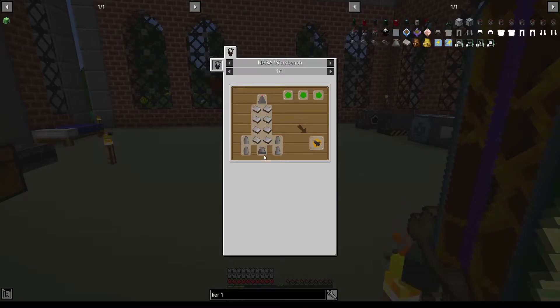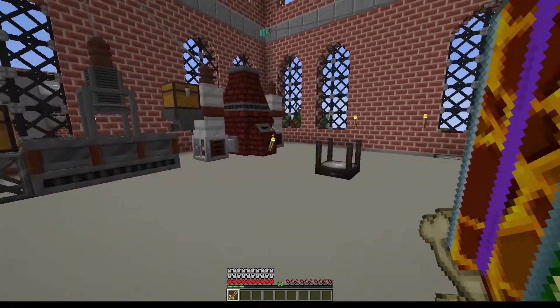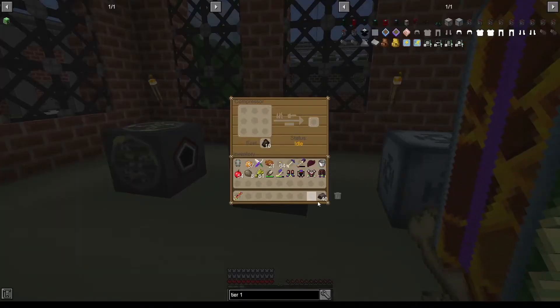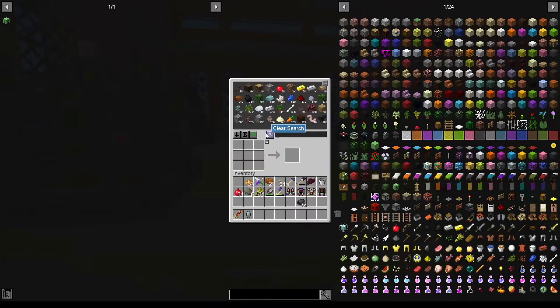For the tier one rocket ship we need one to eight of those tier one heavy duty plates. To craft eight of those we need eight compressed bronze, eight compressed aluminium, and eight compressed steel. I think we should have most of it — the eight compressed steel we can craft without any problems.